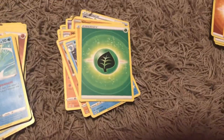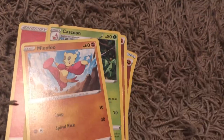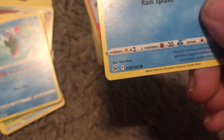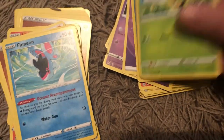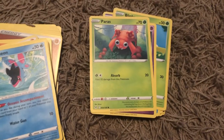I also got some other energies, a Cascoon, Mienfoo, another Litleo, a Gastly, a Ducklett, a Hisuian Zorua, a Psychic Energy, a Dotler, another Ducklett, a Blipbug, another Hisuian Zorua, a Paras, a Dewgong, and a Fighting Energy.